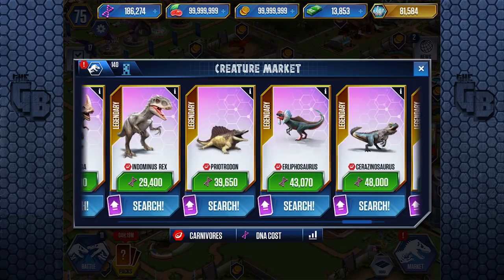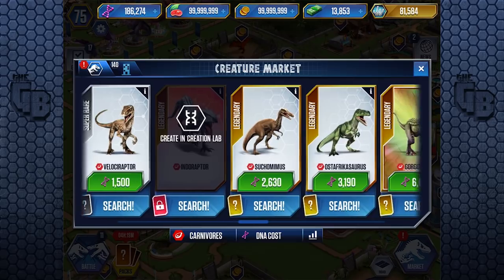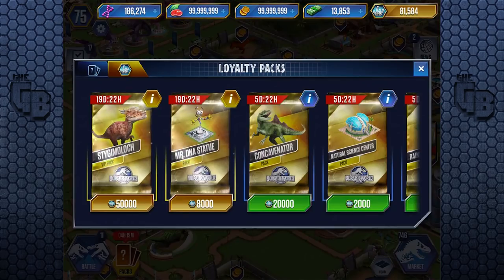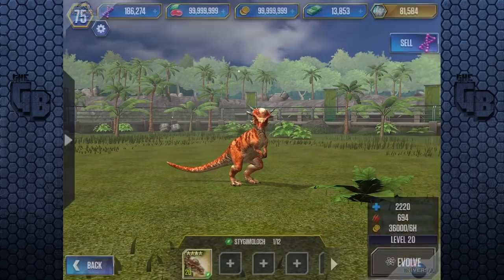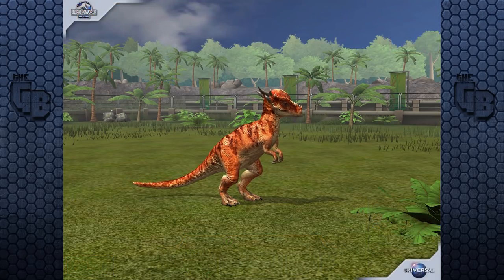Do VIP creatures show up in here? I don't know if they do. They don't - unless you own them. Tournament creatures do, but VIP creatures don't. So we don't know if we're going to make the money back. If we saved a little bit more, we could get two more Stigymoloch copies and upgrade our Stigymoloch from level 20 to level 30, giving it loads more health and attack, making it pretty decent.